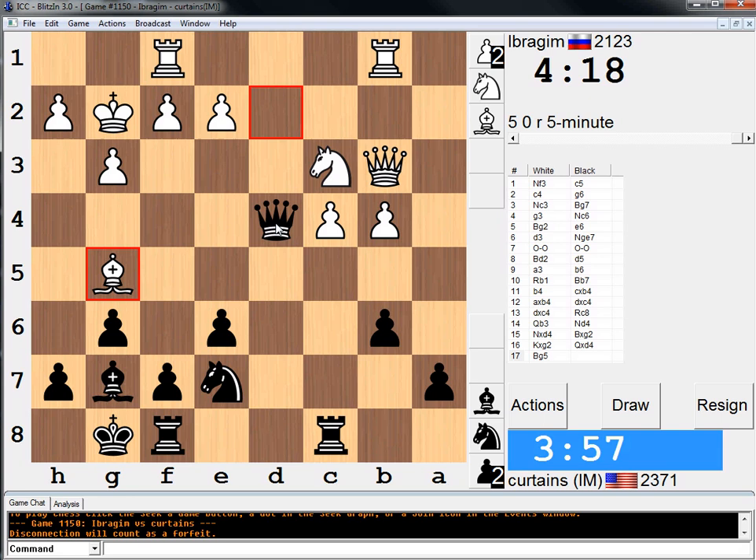If Knight b5, it's just a little annoying, I admit. I want to do something nice and technical here. Maybe I'll just take on C3. Queen C3, Bishop C3, Bishop E7, Rook F to E8, Bishop G5, Rook C4. All right, I'm going to just do that.